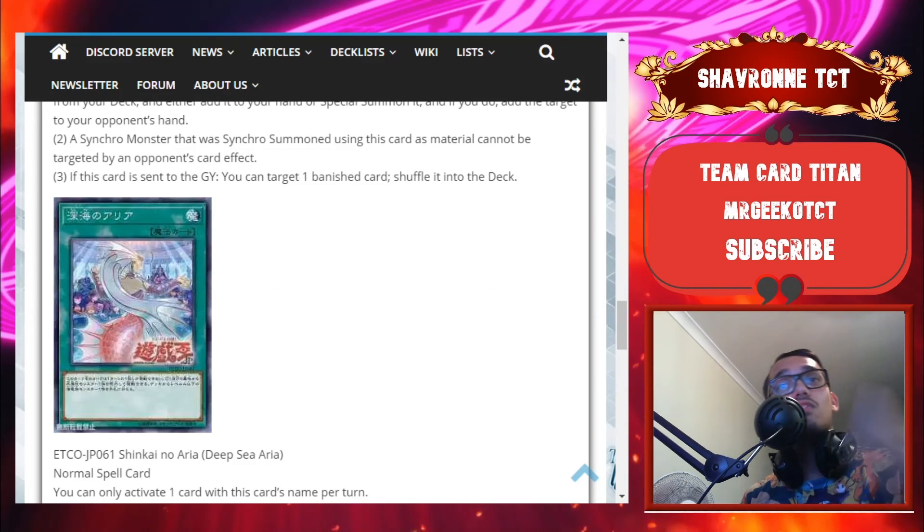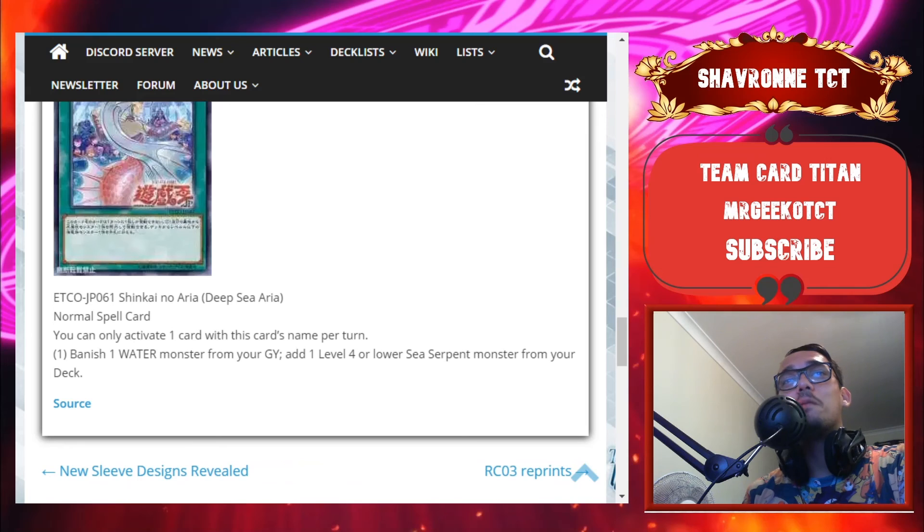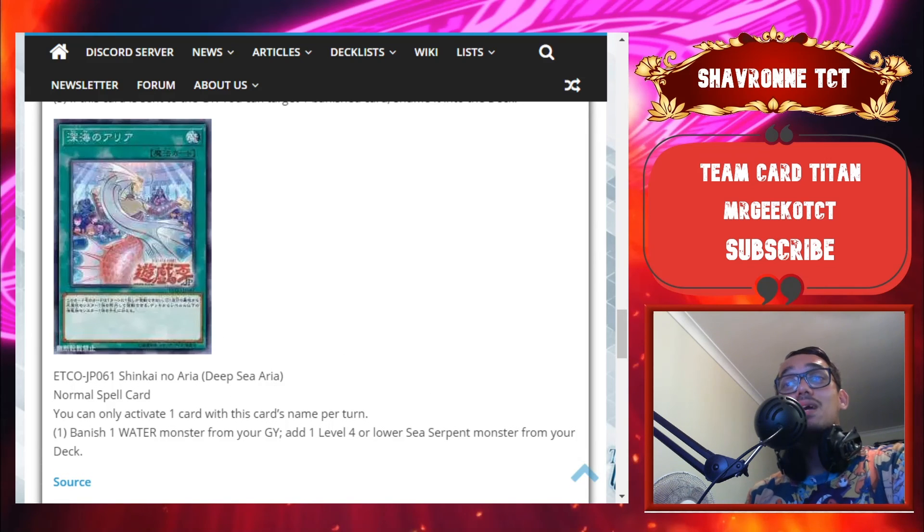We also have a spell card called Deep Sea Aria — a Normal Spell. You can only activate one card with this name per turn. Banish one water monster from your graveyard, then add one Level 4 Sea Serpent monster from your deck to your hand. This helps trigger the effects of Deep Sea Artisan when it gets added from the deck to the hand. It would be good to see more cards from this archetype with stronger effects, like going-second options — popping a card or special summoning — but you don't want to make a deck too busted, even if we do have a lot of busted decks right now.